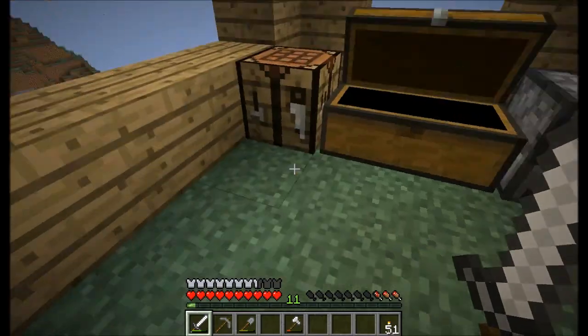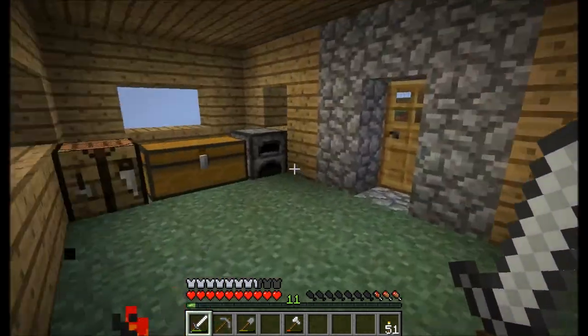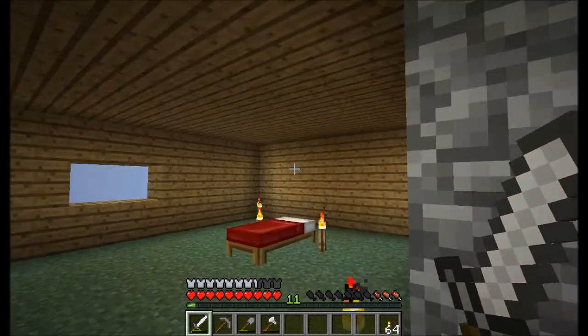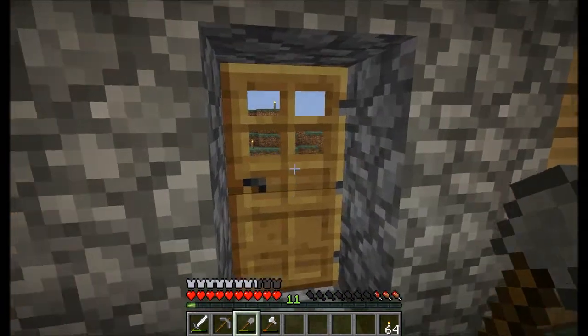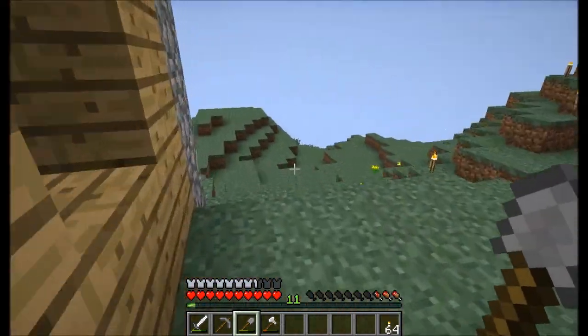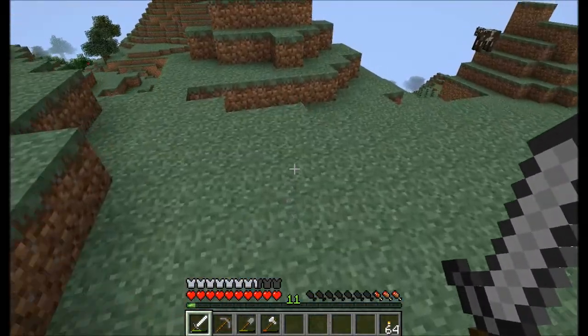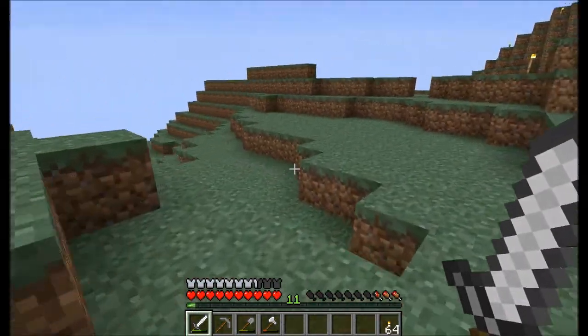We need floors — I'll probably end up using wood for the floors — and we need windows, so I'm going to head out and look for some sand. Our next objectives are getting glass panes and wooden floors. I might use the same kind of planks. It's about midday or a little past, so we should have time to find what we need.